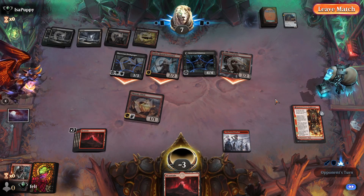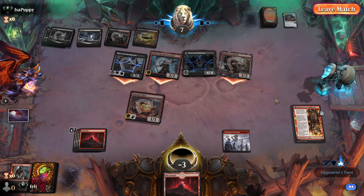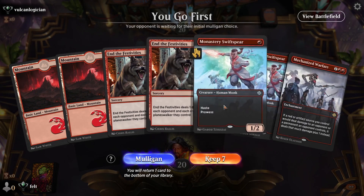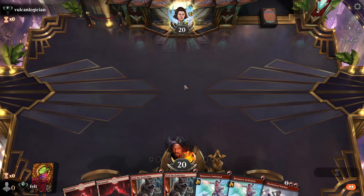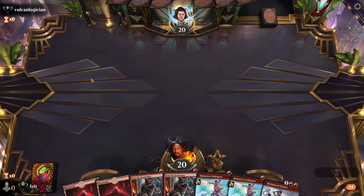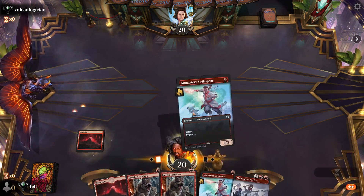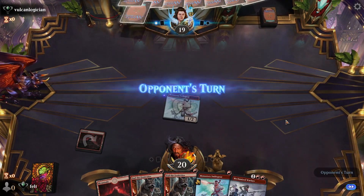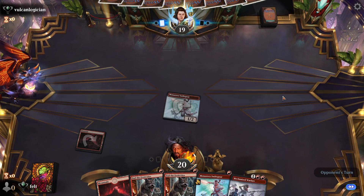Yeah, this deck can lose pretty quickly to other decks too because it's a do-or-die, go big or go home deck. We are on the play — double Swift Spear, double End the Festivities, double lands. This is beautiful. Turn one Mountain, turn one Swift Spear, turn two Swift Spear, and then depends on what we draw and what they play too.